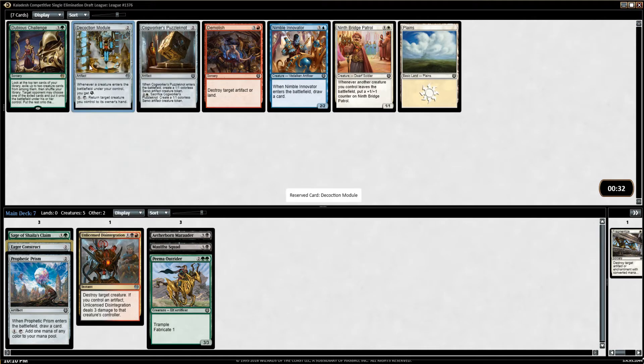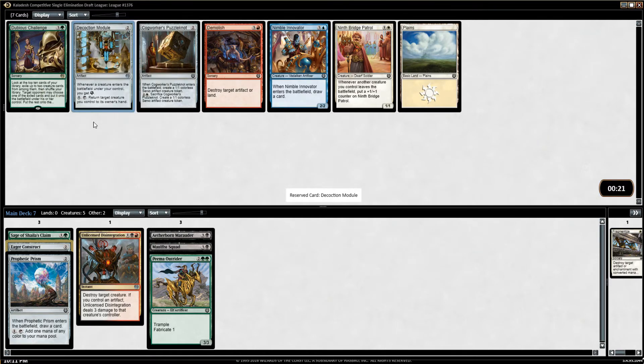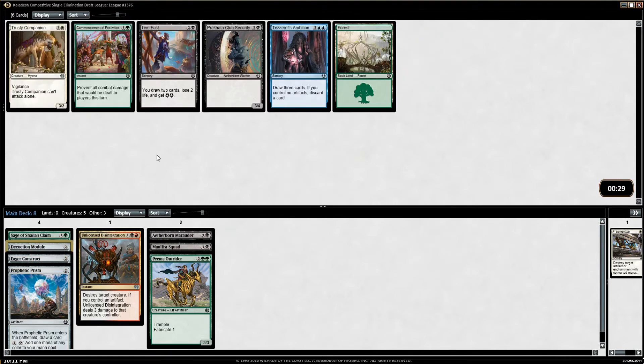Wow, that is a stupidly late Decoction Module. How did that get this far? I'm pretty sad about that — we could have built a really cool Cloud Blazer, Decoction Module, Aerial Responder deck. It's really weird to see Decoction Module so late. I'm really happy to have it though. This deck doesn't have a great use for it yet, but we can find things like Fabrication Module to use it with, or Thriving Rhinos — Thriving Rats and Rhinos become a lot better when we have a little bit of energy.